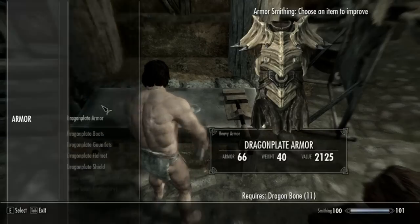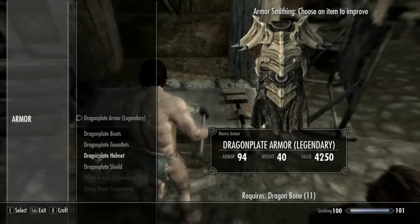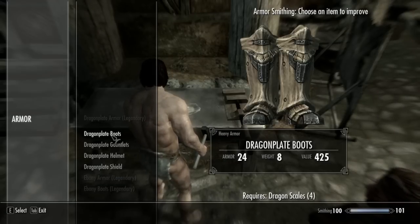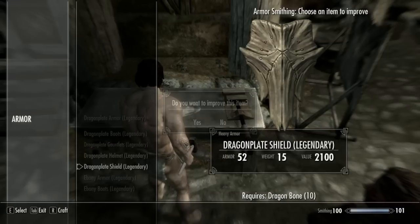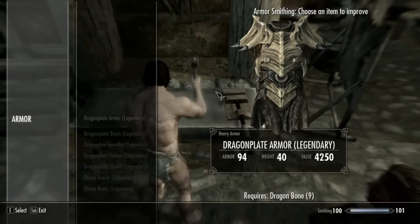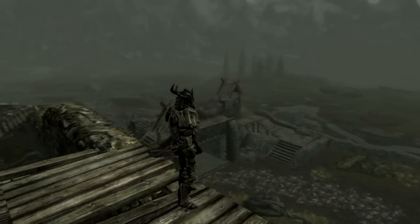What you're going to do is go over to the workbench and make it legendary, which makes it a lot better, actually, to be honest. It makes it legendary, so you know it's going to be good. After you make it legendary, I'll just let you guys look at the armor here — and that's all it takes.